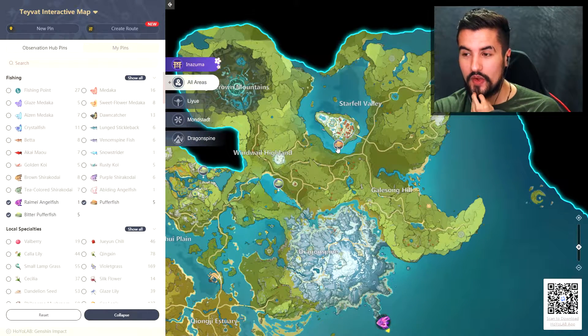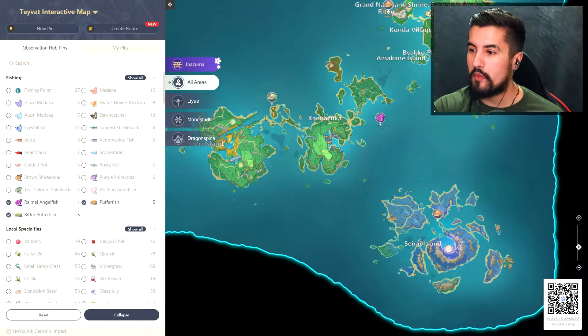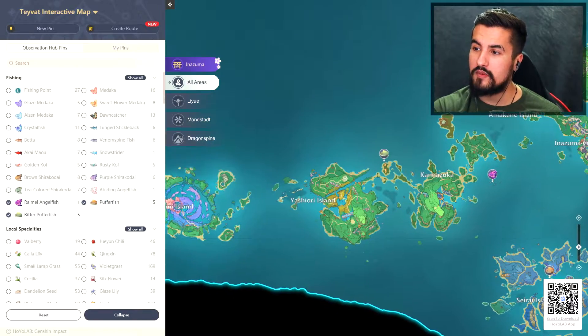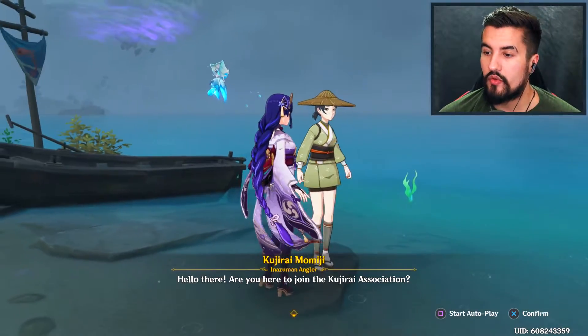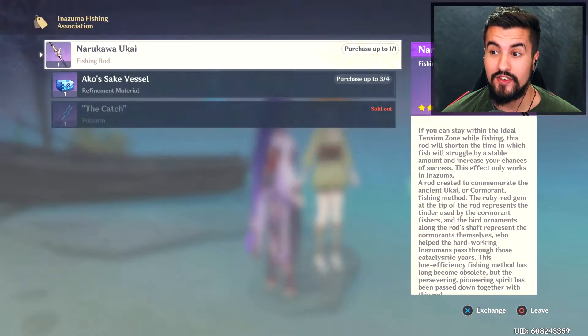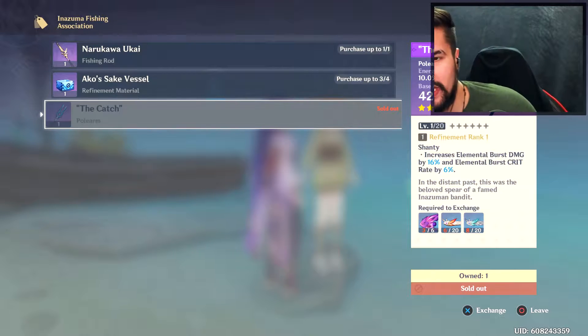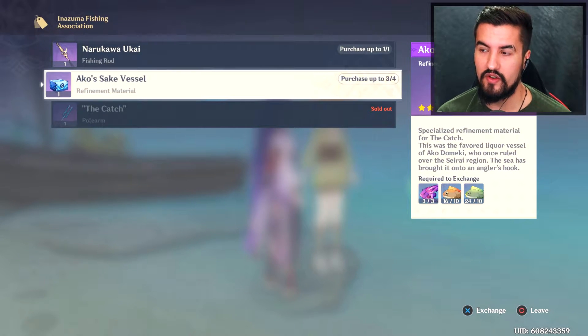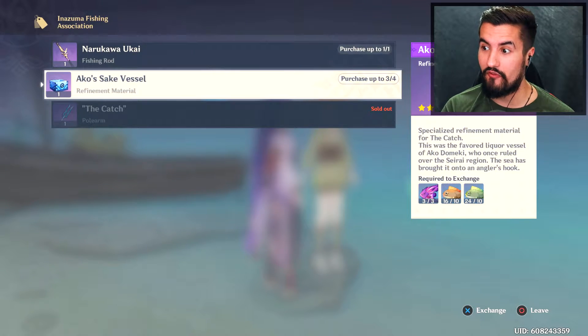Pufferfish can spawn here and in several spots on the map. For the refinements, I believe you need 10, 10, and 10 of each fish type, and there are four refinements, meaning you need about 40 total. You're also limited by the specific purple fish, which can only spawn every three days. Try to keep that spot on cooldown as much as possible.